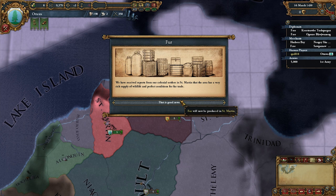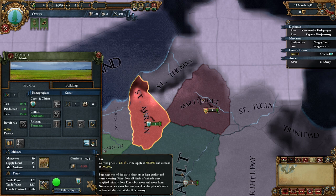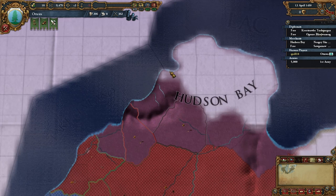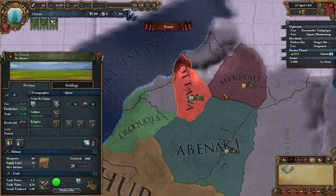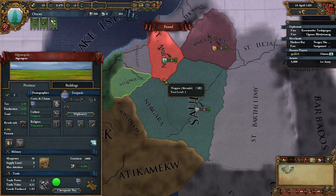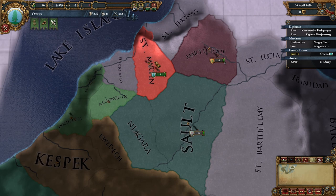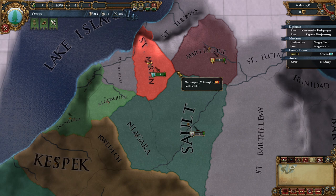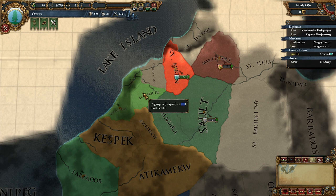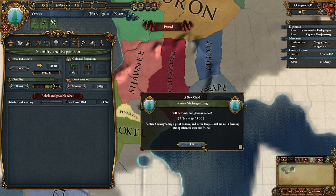We've got fur in St. Martin — demand is higher than supply, so the price is quite good. Looking at the trade node, everything is staying here and we're collecting 50% of it. It would be nice to build ships to increase our trade power. Looking at the map there's quite a bit of movement. The Hurons are still a three-province nation. I could increase my force limit higher, but I think that would be foolish. We're just going to keep migrating. Let's go back to speed five and hope our alliances hold up.